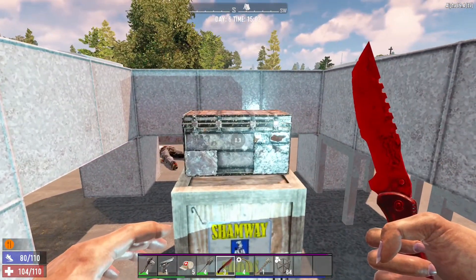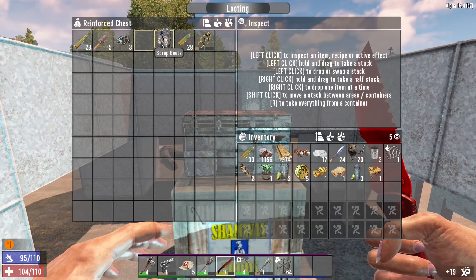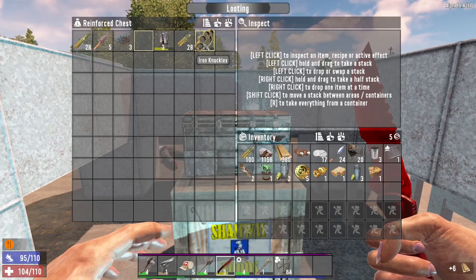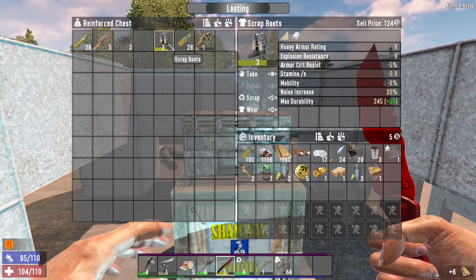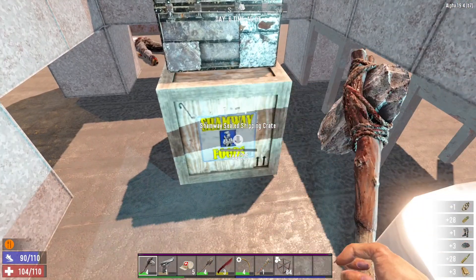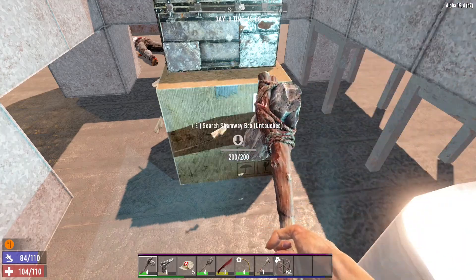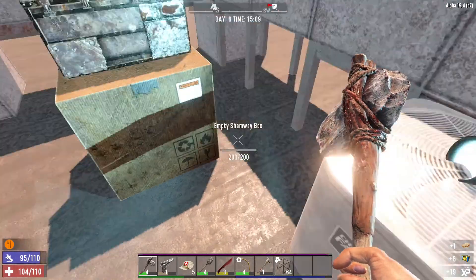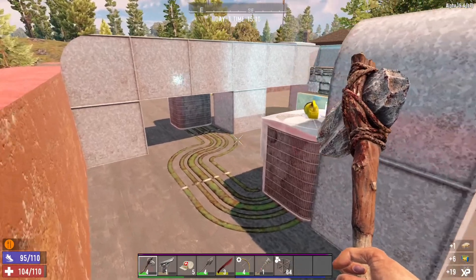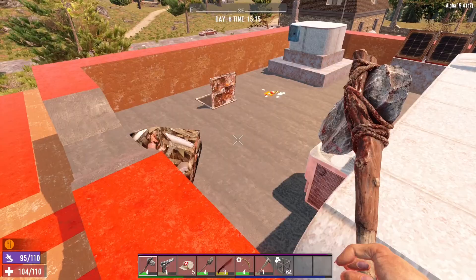Let's get in the chest — primitive bow level two, we've got better than that already. Iron knuckles we'll put in the forge. Scrap boots we will sell. Shamway sealed shipping crate — come on, let's have a good one for an absolute change. Six Sham — I mean, could be worse. I believe that's it, not a lot to this one.